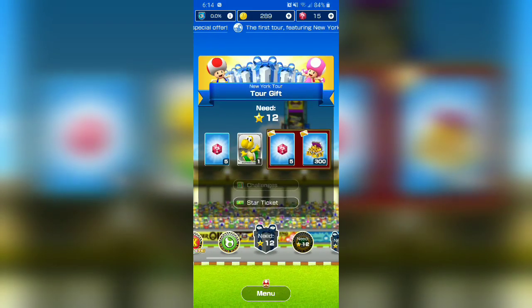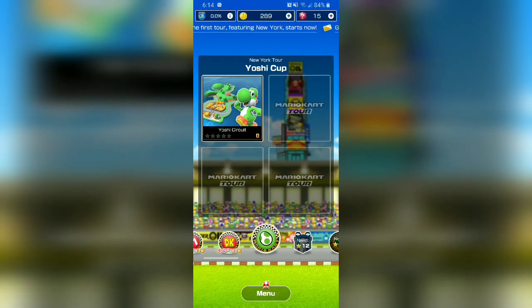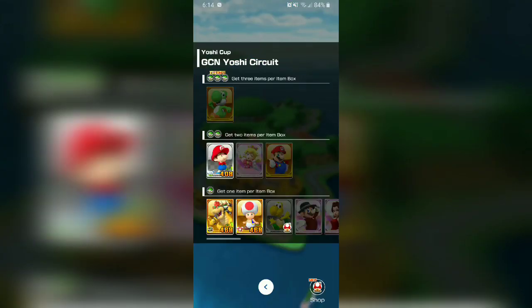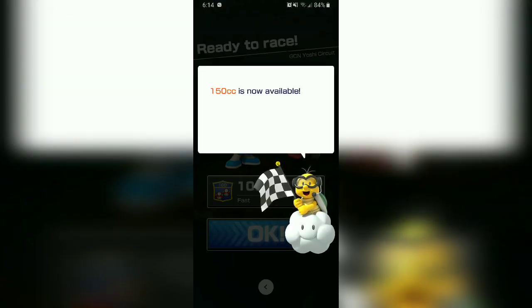We're going to go ahead and get the New York Tour gift after this, hopefully. So I'm just going to do one cup today, just so the video's not as long. We're going to start out with Yoshi Circuit, so let's go with Baby Mario. And let's go with the normal glider instead of the Peach Parasol this time.